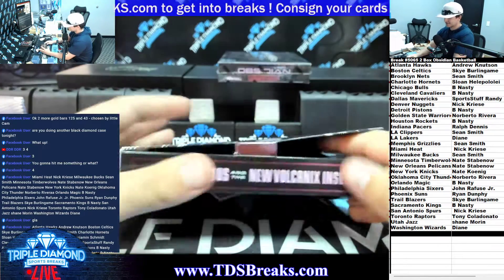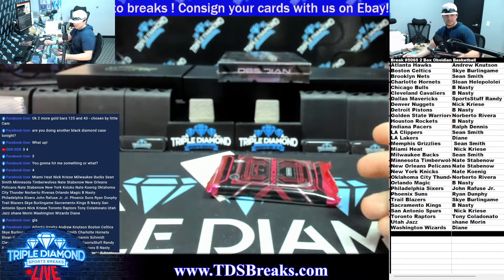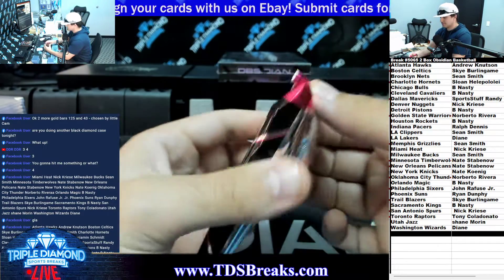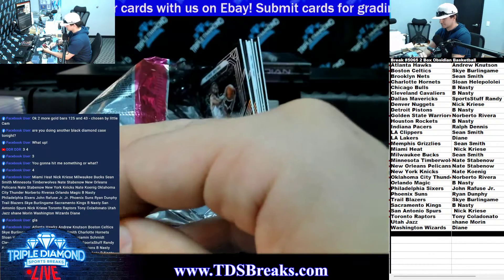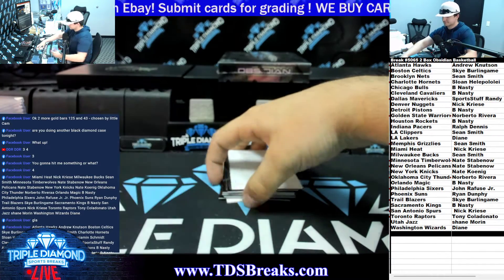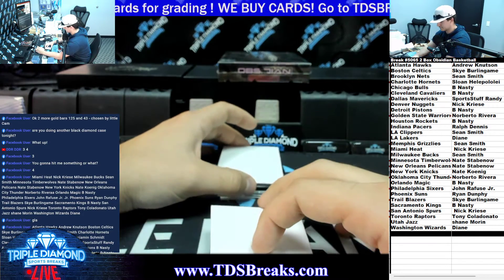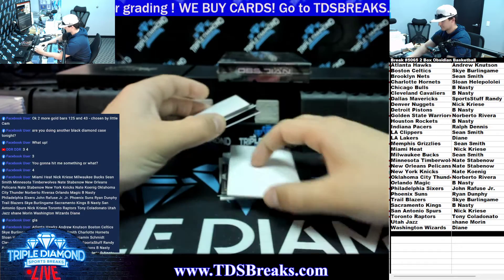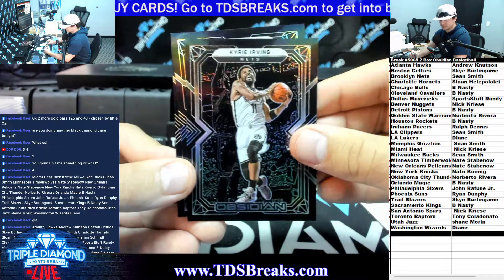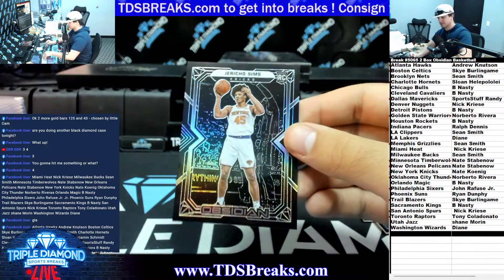I feel the pack - it feels really thin, could just be a base seven cards. Black super thick, maybe have a redemption. Alright, so we've got Kyrie, Curry, and Jericho Sims.